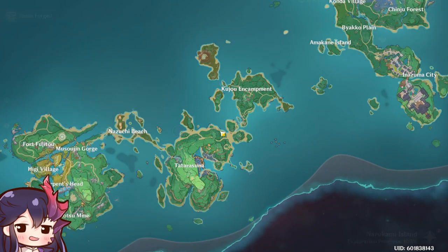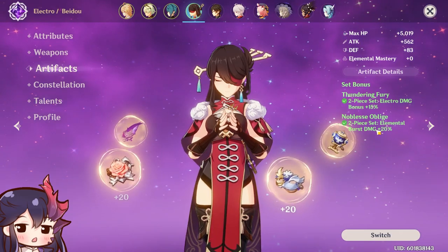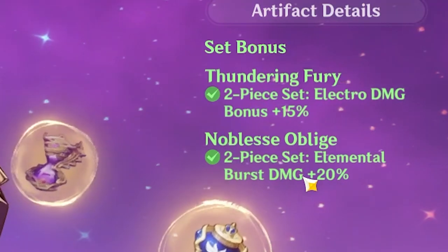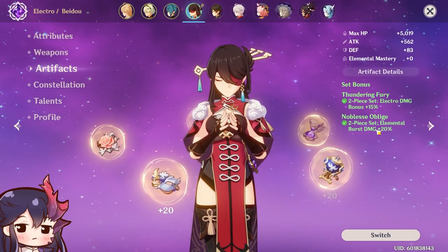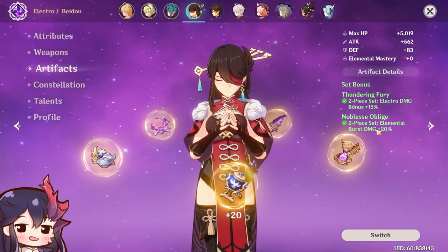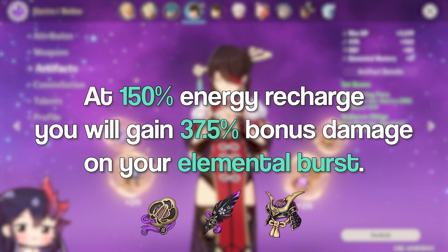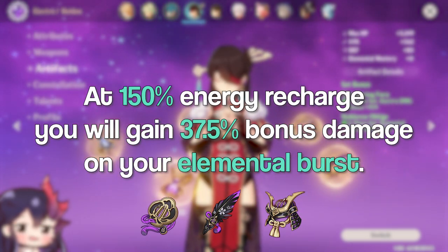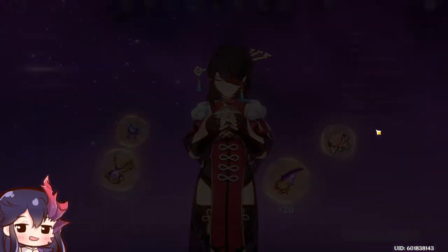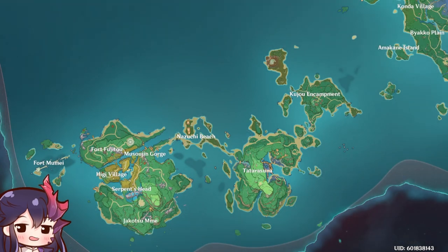The reason to run Emblem set over Thundering Fury 4-piece is that Thundering Fury 4-piece only gives you 35% damage bonus on elemental burst, whereas with at least 150% energy recharge the Emblem set already gives a higher elemental damage bonus — at 150% ER you gain 37.5% damage bonus on your burst. Building ER on Raiden Shogun also grants Electro Damage Bonus from her passive, so you'll have a massive amount of damage bonus percent stacked from both the Emblem set and her own passive.